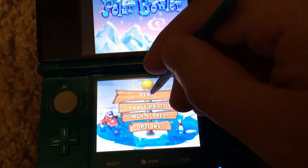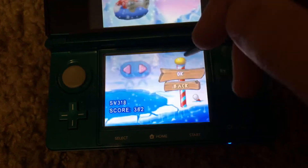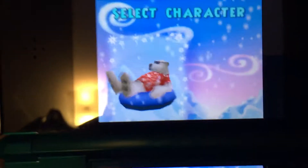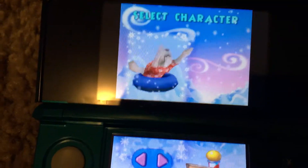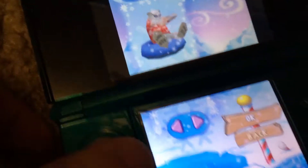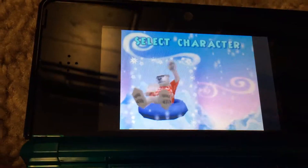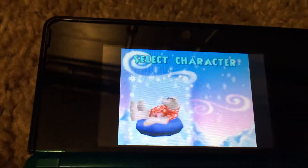It's real similar to the PC game, except the characters look a little different. Here's our characters. We got the regular Polar guy here. You don't have to tap the screen — you can use the buttons to change controls. The Polar guy just looks the same, it's just his shirt's a bit more crimson colored.